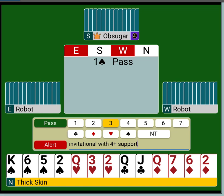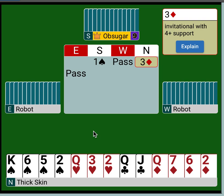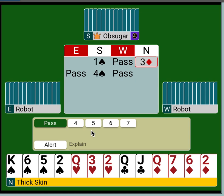So it's a limited bid. On all these hands, we're giving really good information to our partner to use. This is invitational with four support, and then he can sign off with three spades or he can go on to game depending on his hand. Our partner's been pretty erratic so far this morning. But we get to four spades here — we've made an invite with four or more spades.